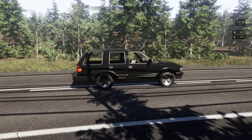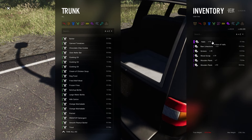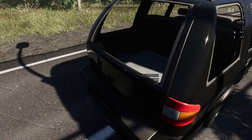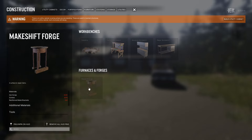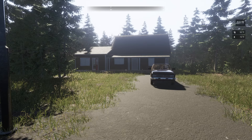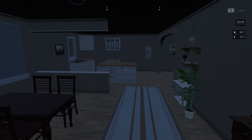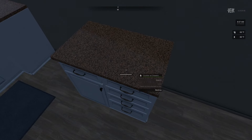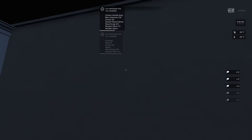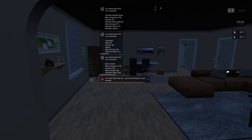In the build menu under Stations, scraps, screws, and metal brackets are needed for the next tier. The problem is metal brackets require concrete paste, and I haven't found any concrete yet. We definitely need to keep our eyes out for that. I think we're done here even though I hate to leave things behind.